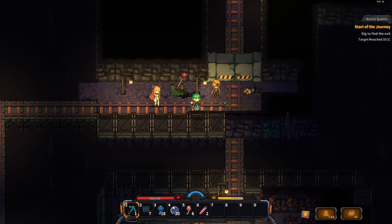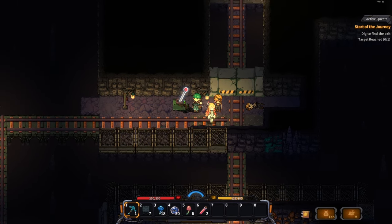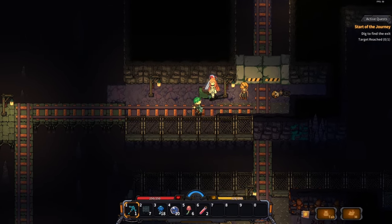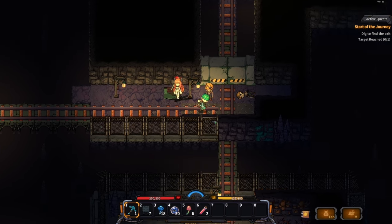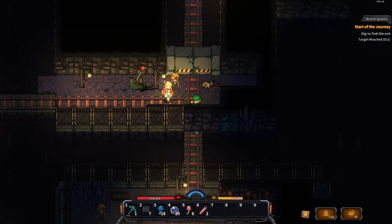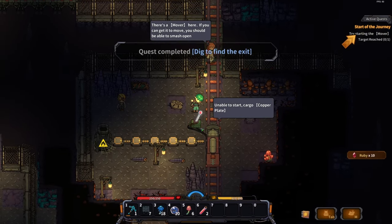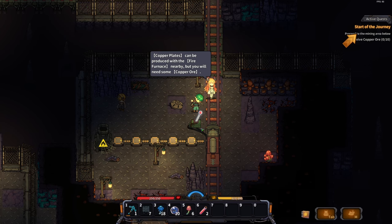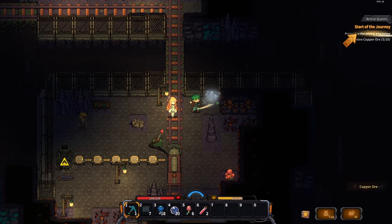Pressing E lights up the lamps in the hallways. Day two already — it looks like there's a night and day cycle in the game. A quest was completed for 'started the journey,' and a new objective appears: proceed to the mining area below and receive copper ores. Then forge copper plates with the furnace.